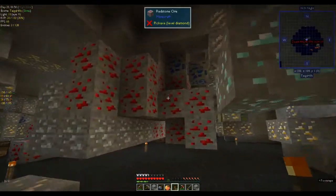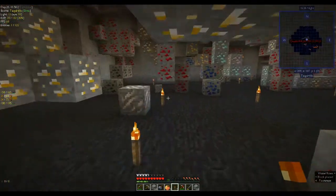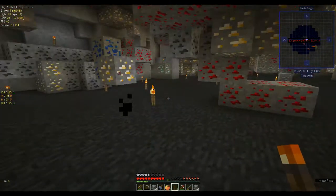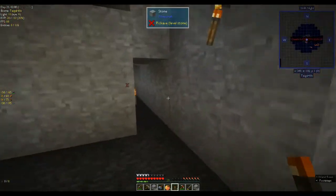I'm just trying to put down a couple of torches so that mobs don't spawn, so the next time I come down here I'm not overrun by zombies. And of course I've turned off my waypoints and I can't see where I am. Let's go back up to the top.